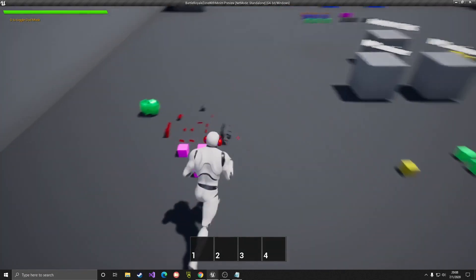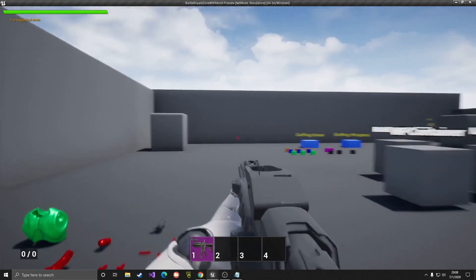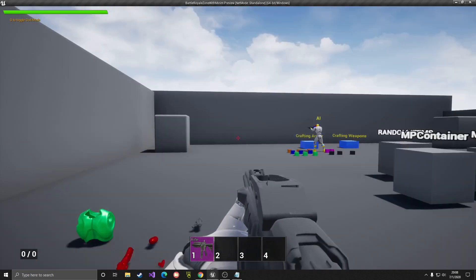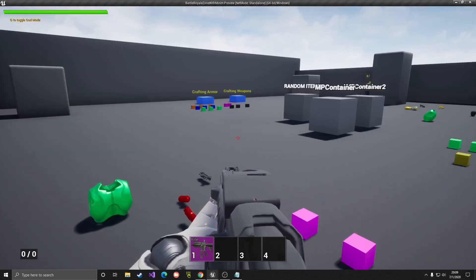The other thing here is attachments. So let's go ahead and pick up this rifle and switch to first person. First person has been added as well - you can press V to switch between first and third person. So for attachments, let's say we have this stock rifle with no attachments.